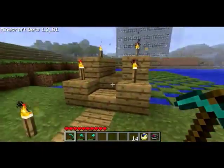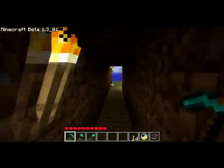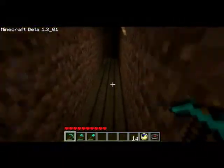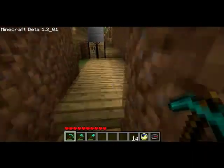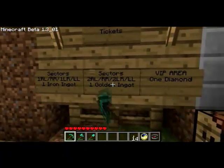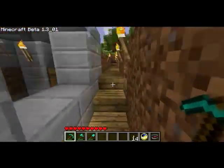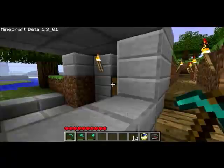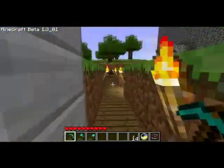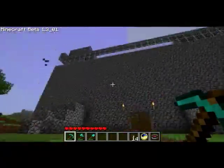That path goes to the tower and that one goes to the stadium, which I'll show you now. Looking at the ticket prices: sectors on the first level cost one iron ingot, sectors on the second level cost one gold ingot, and the VIP area costs one diamond. Tickets are paper, and the money gets stored in there — though it's easy to steal, so I'll think of a better storage method.